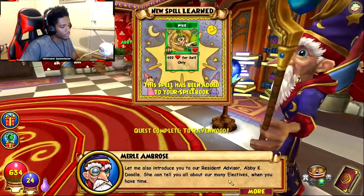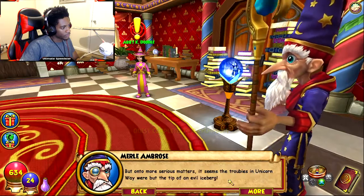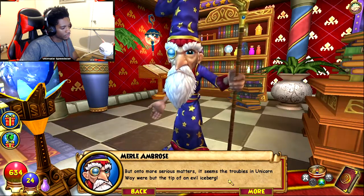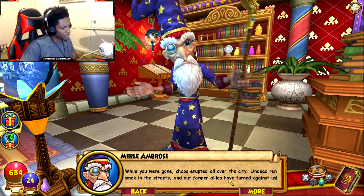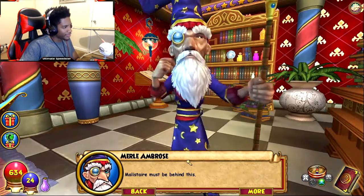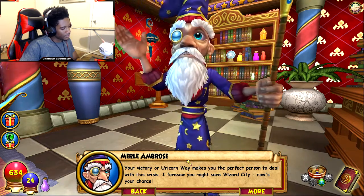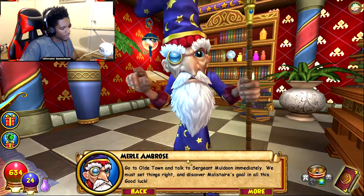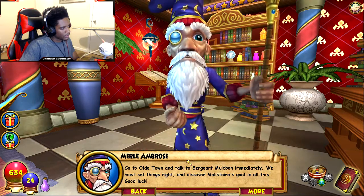Let me also introduce you to our resident advisor, Abby K. Doodle — she can tell you all about our many electives. But on to more serious matters: it seems the troubles in Unicorn Way were but the tip of an evil iceberg. While you were gone, chaos erupted all over the city — undead run amok in the streets, and our former allies have turned against us. Malistare must be behind this. Your victory on Unicorn Way makes you the perfect person to deal with this crisis — go to Old Town and talk to Sergeant Muldoon immediately.